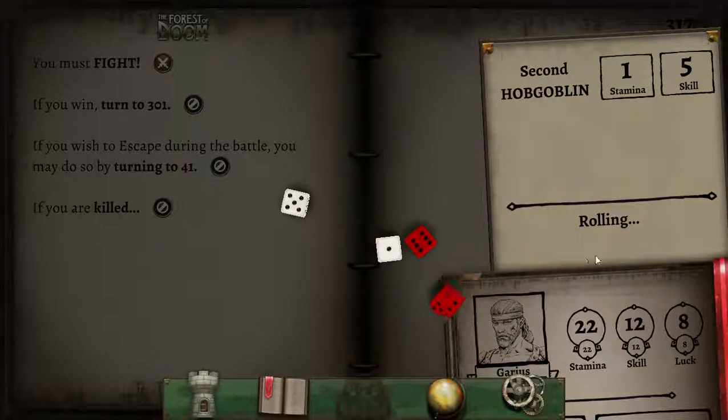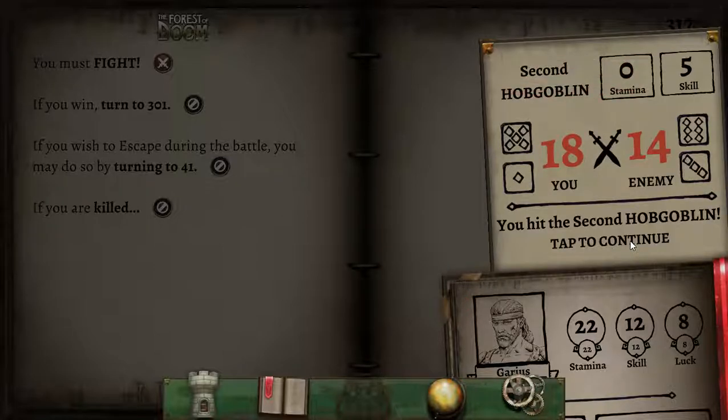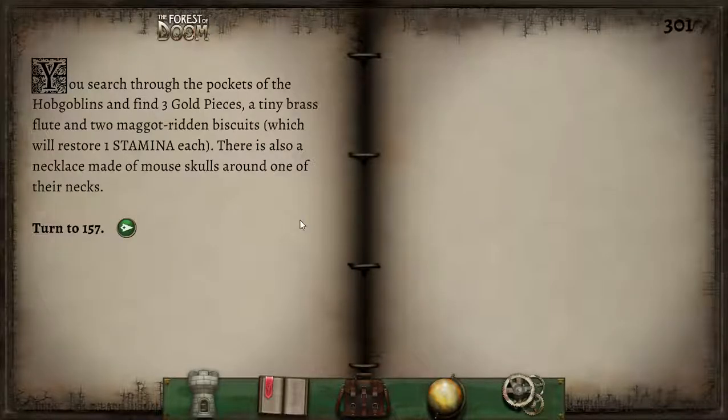We have been rather gifted in the character creation department. The thing about the majority of fights in Fighting Fantasy is they're not like Oblivion or Skyrim — not every fight has to be a life or death struggle. This is more of a 'you might take a few injuries and they'll whittle you down slowly over the course of the adventure' kind of deal. We are victorious! You search through the pockets of the hobgoblins and find three gold pieces, a tiny brass flute, and two maggot-ridden biscuits which will restore one stamina each — but they're also revolting.